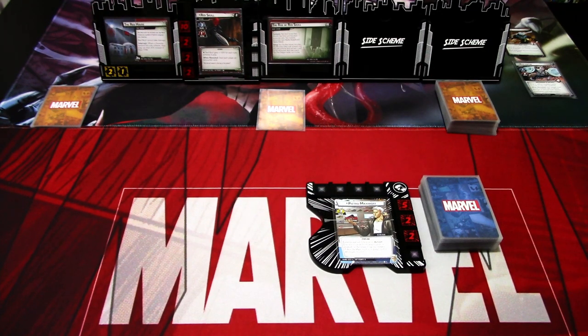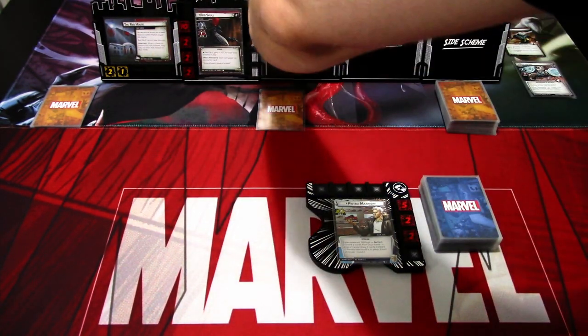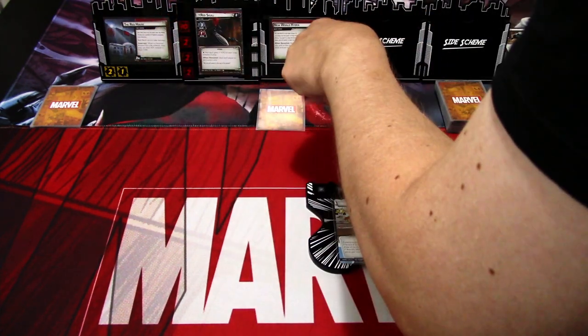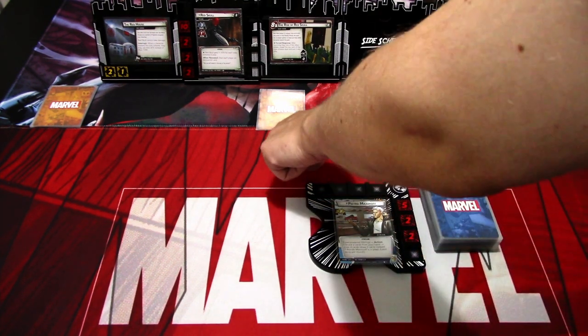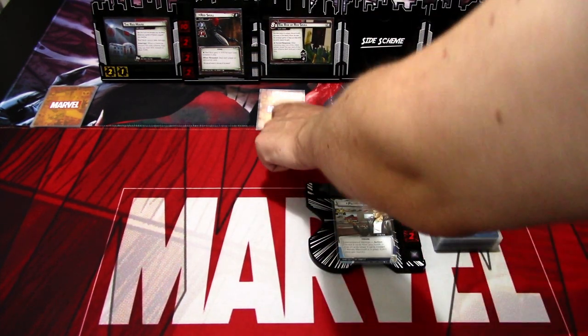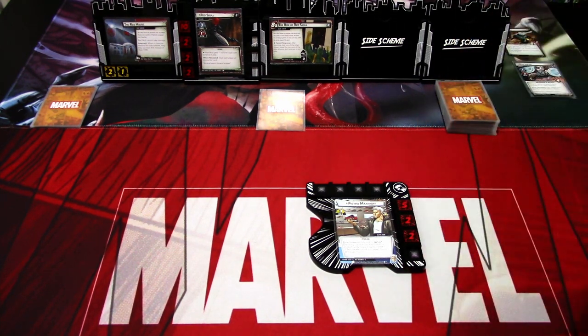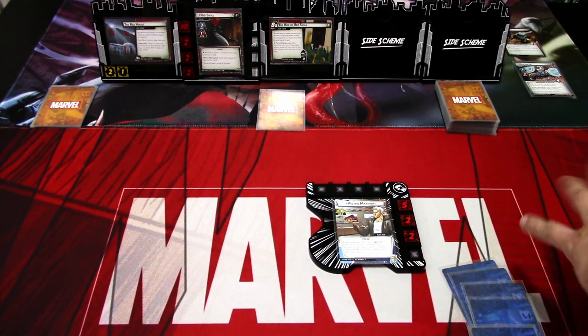We are ready to start. Setup is done. We have the side scheme deck in play and the Red House already in play — we need to get rid of that first because it prevents us from damaging Red Skull. Red Skull also gets plus one attack for each side scheme in play, so we need to keep those side schemes out of play as much as possible. Because we're playing the Expert version, when revealed we deal each player an encounter card. We already have one encounter card for the first turn. I'll draw my opening hand — six cards.